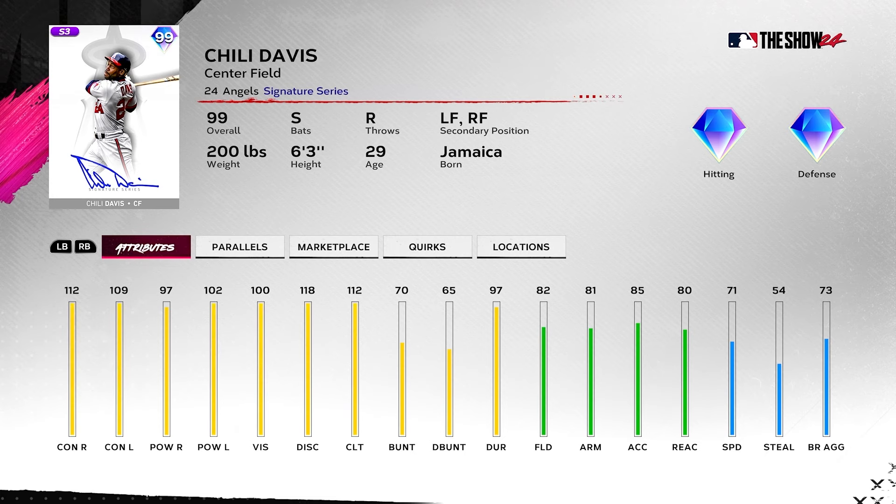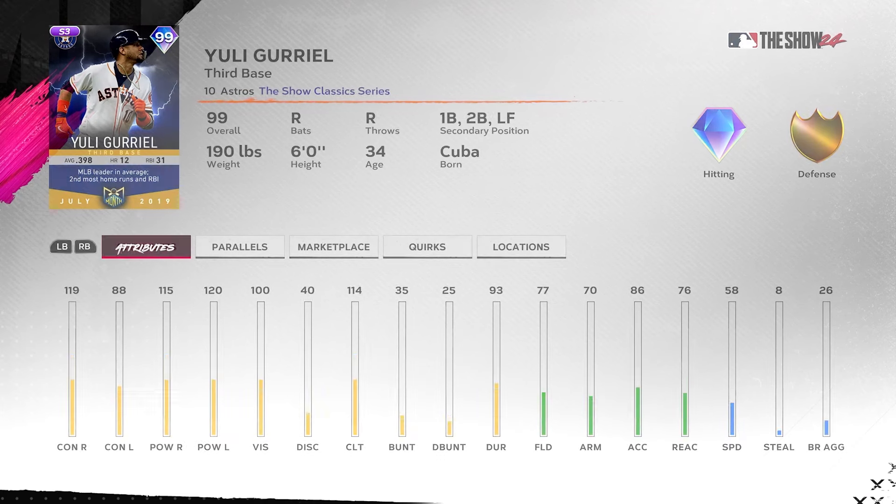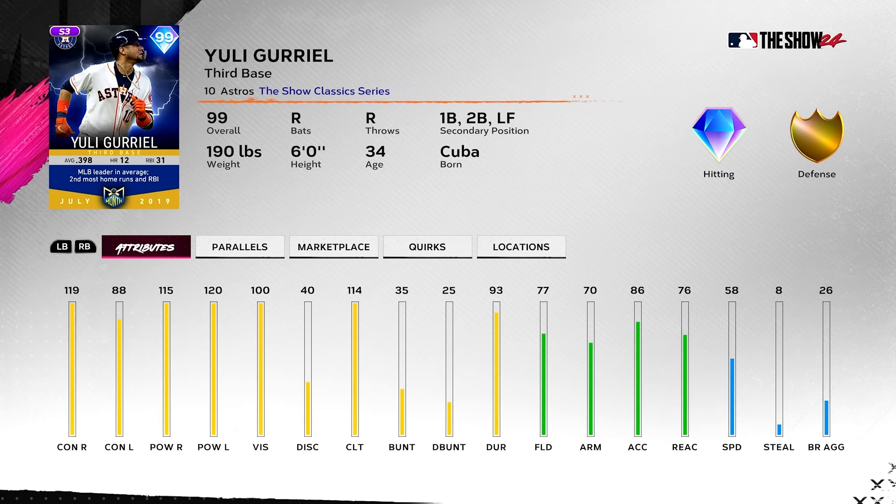If you want to get real crazy, Carlos Santana captain does give him a nice boost — I believe eight contact to right, ten to left — that turns him into an absolute freak. Yuli Gurriel: if he got this card now, it would be insane, but because it's an old card they copy and paste, he doesn't really fit because 88 contact for a 99 is just never gonna play.